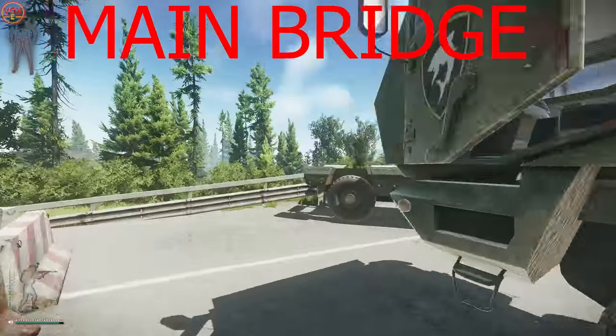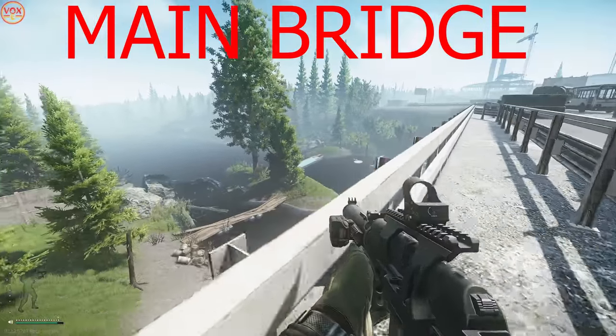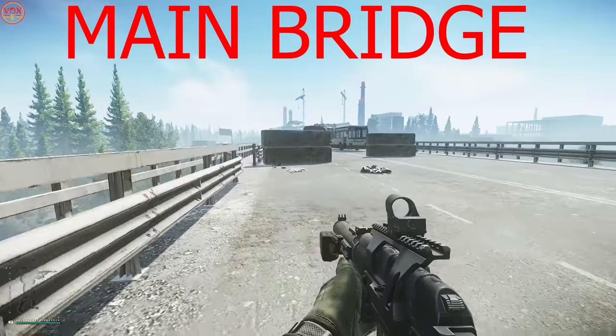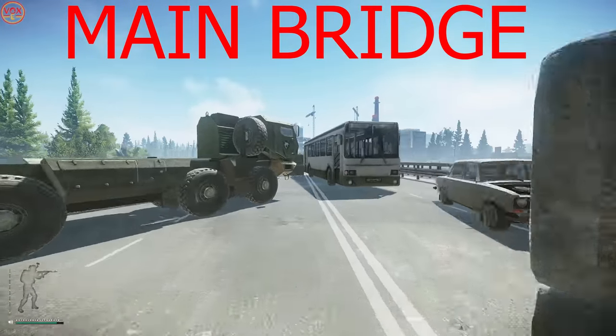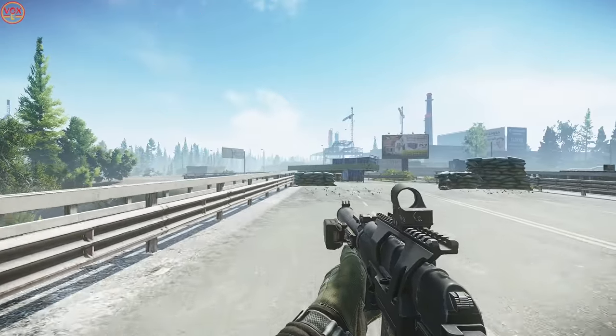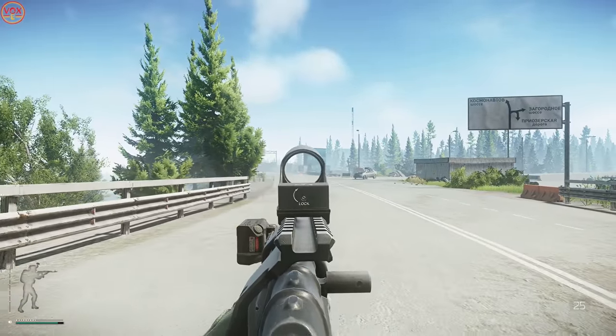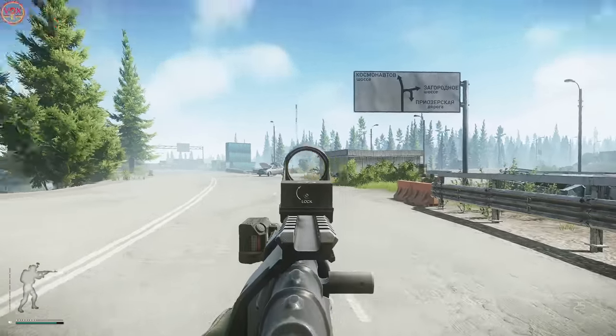There are multiple ways to get across from the west side to the east side. Main bridge is probably the safest way because there's more cover along the route. Just avoid the scavs near ice cream or triple stack because there are a lot of scavs around there that can ruin your day.